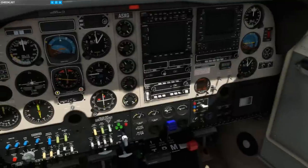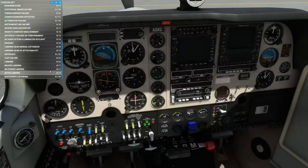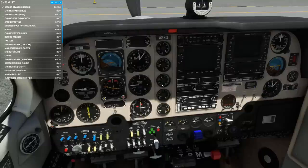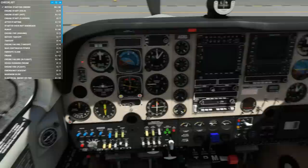Getting started with the checklists, the aircraft is all configured for engine start, so all we have to do is select the proper checklist. Not just because there are so many, including emergency checklists, but because this aircraft is equipped with an advanced fuel-injected engine simulation capable of spark plug fouling, flooding, vapor lock, and even backfires. As we can see from the cylinder head temperature, the aircraft was running recently, making it prone to vapor lock.